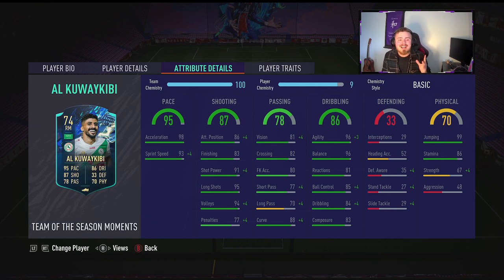These attributes for a Silver are probably the best I've seen so far this year. The pace is incredible: 98 acceleration, 93 sprint speed. The shooting stats are insane for a right midfielder — I'm going to have to play him as a striker in today's video. He's got very good passing for a Silver to link up play. And the two most important meta dribbling stats, agility and balance, are both 96. The rest of the dribbling stats are low to mid-80s also.